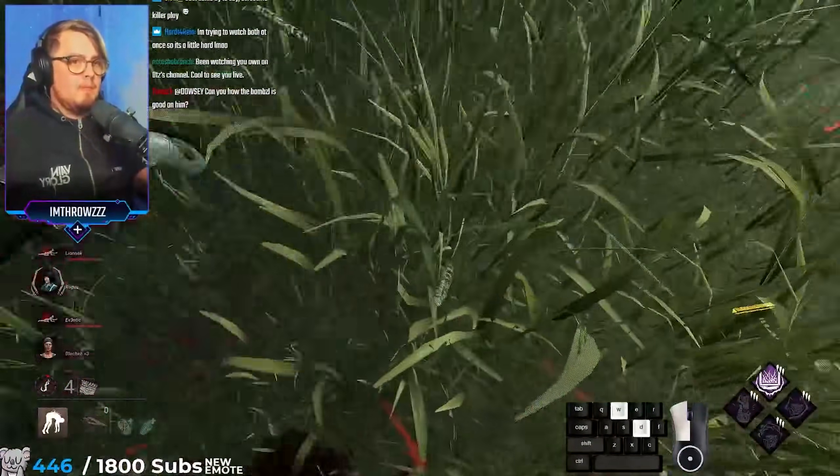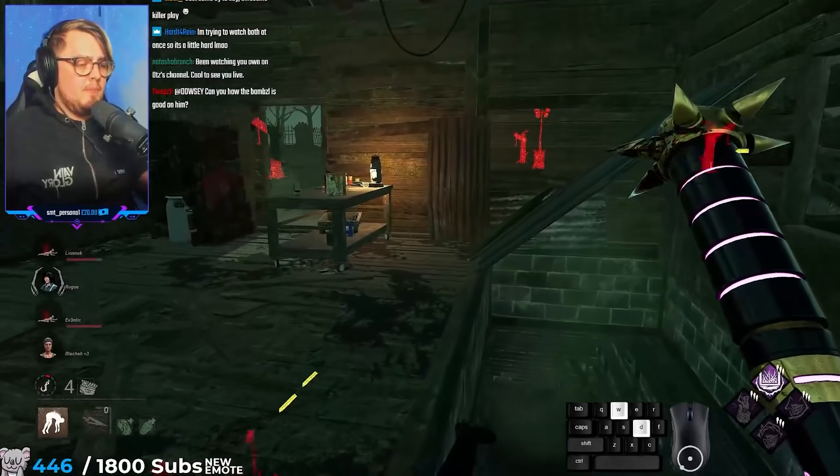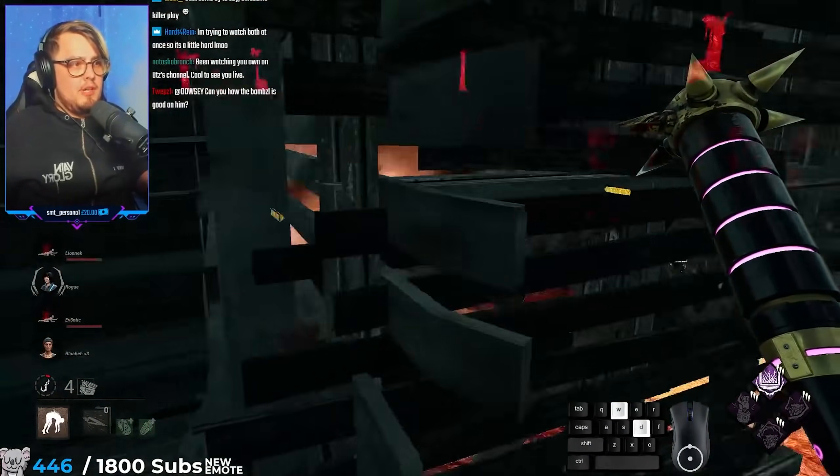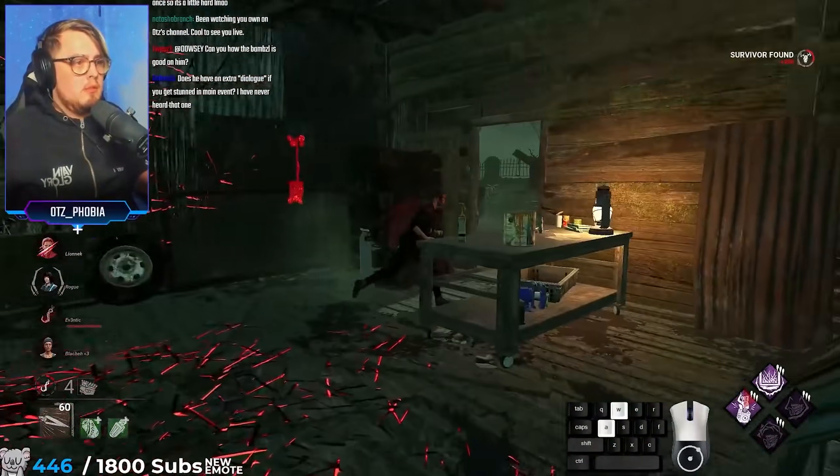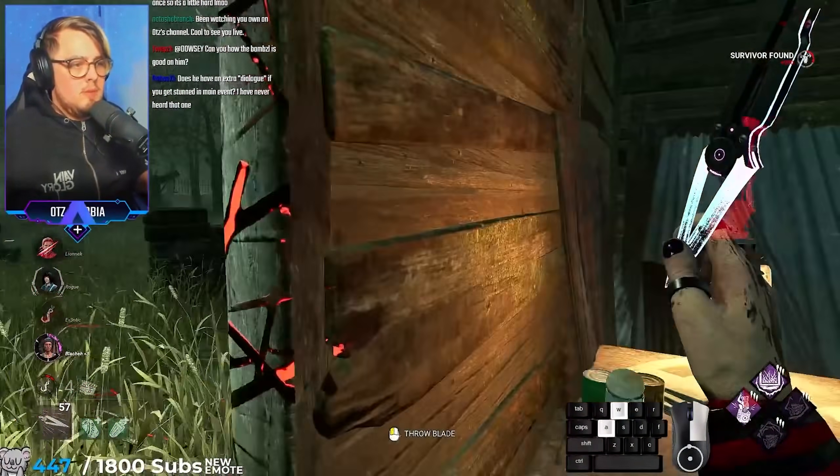Now we have Pop instead of Ruin. Can I show you why Bamboozle is good on him? I'm just using it for shack, literally — just to get rid of the shack window when we play around the basement. Maybe shack pallet, please.